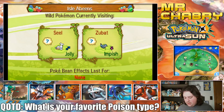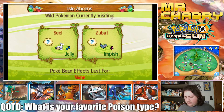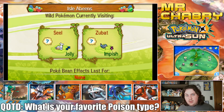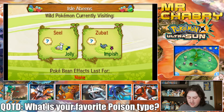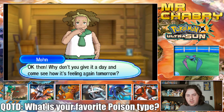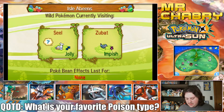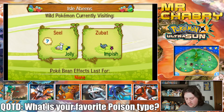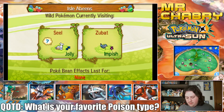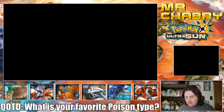We have some Pokemon sitting there — an Impish Zubat and a Jolly one. I think Impish Zubat is actually a pretty decent nature. Impish lowers Special Attack and raises Defense. I notice a lot of people run Crobat as a defensive utility Pokemon. Usually I forget to check it the next day, so don't get attached to that Zubat. I want some more Rainbow Beans. I know this is probably boring just watching me rub my stylus against the bottom screen, but alright — I've got five of them now.